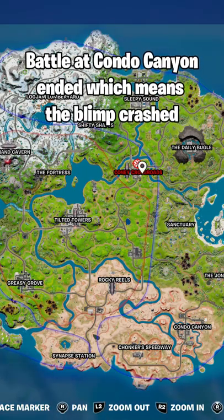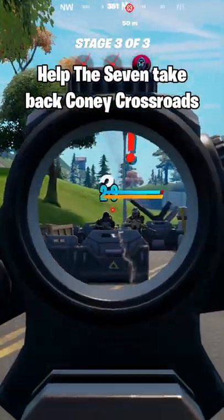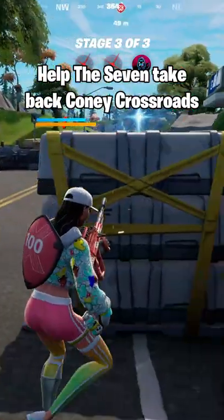The battle at Condo Canyon is over and they've now moved to Coney Crossroads. Here you will find the IO and the Seven battling it out, and you can help the Seven reclaim this territory.